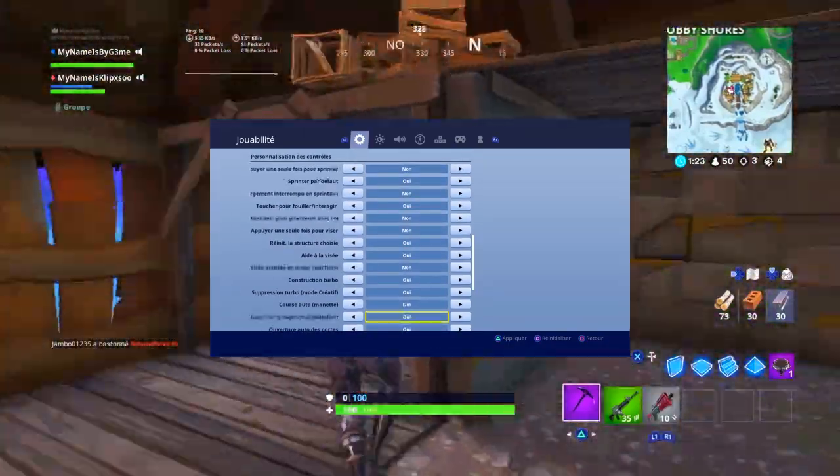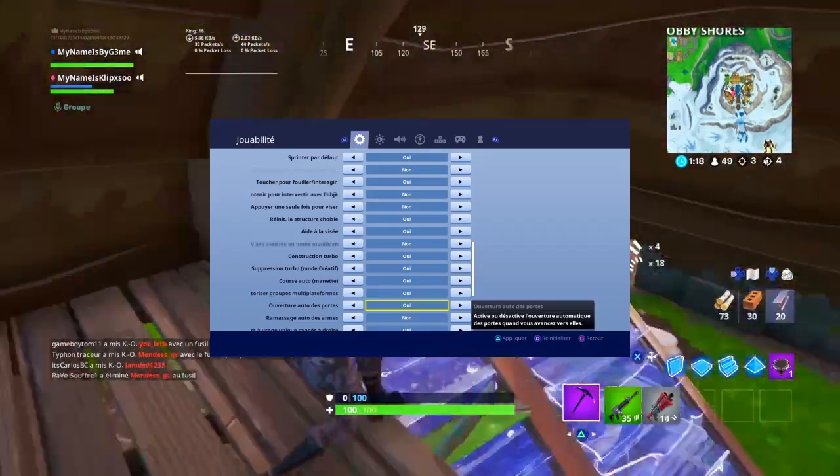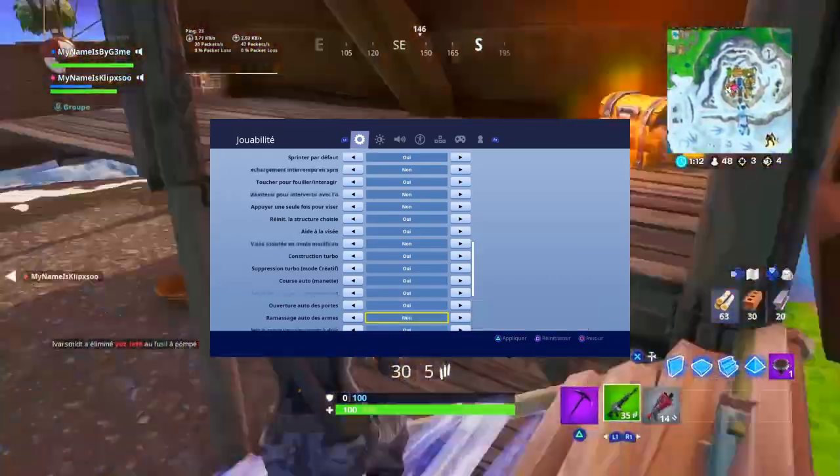Ensuite, course automatique, laissez-le activé. Autoriser groupe multiplié, c'est selon vos envies. Ouverture automatique des portes, j'ai mis activé — c'est un petit temps d'adaptation, mais c'est beaucoup plus simple pour jouer. Comme ça vous n'êtes pas obligé d'appuyer sur carré pour ouvrir une porte. Il faut s'habituer, clairement, mais c'est mieux.